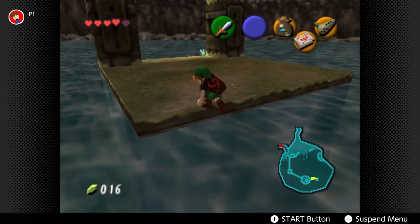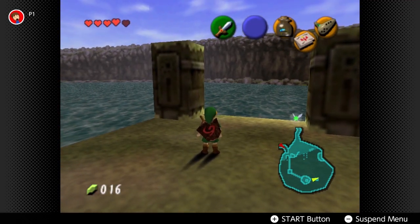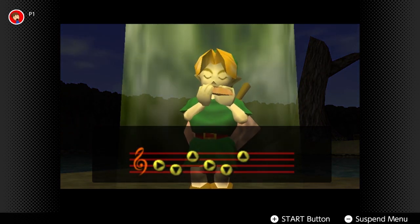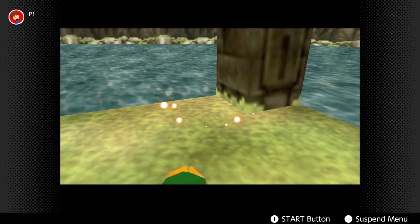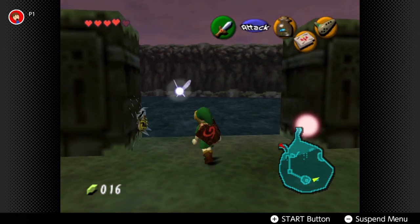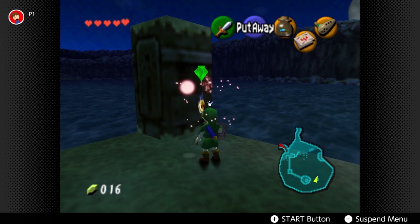The next spot is right at the far end from where you enter Hyrule Field heading to Lake Hylia - a little block of land on its own. Play the Sun Song to turn it to night and there's your next gold Skulltula.